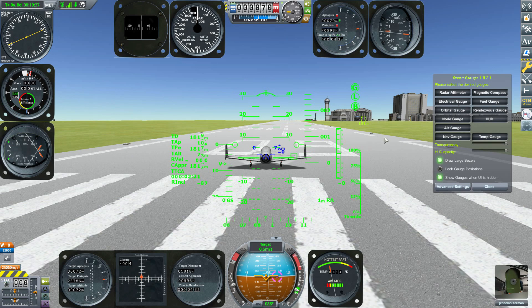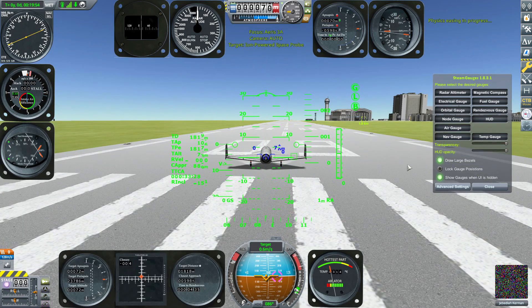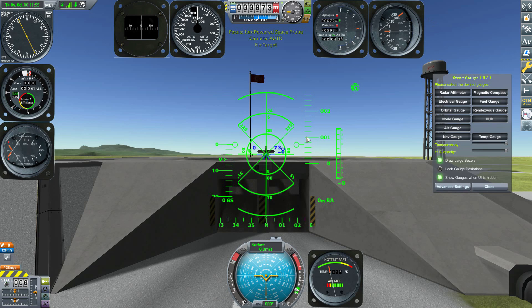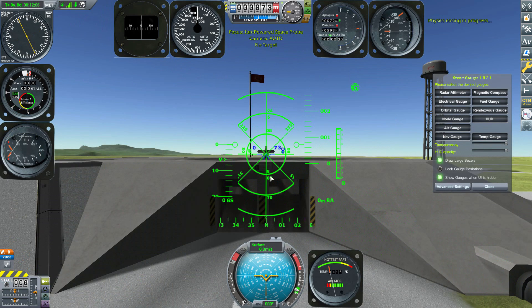Let's switch over to the rocket to demonstrate the node gauge — and watch the HUD: it changed! After the navigation gauge, this is honestly my favorite feature. There's a different HUD for whether you're flying an airplane or a rocket, and a third one for when you're in space. It adapts automatically to your scenario, just like the individual gauges do.